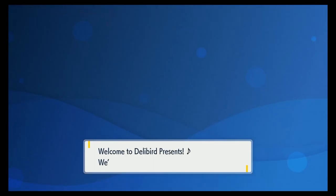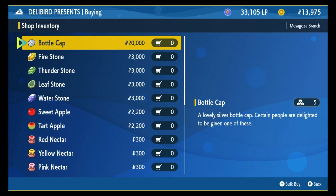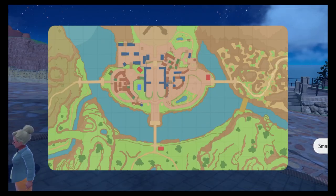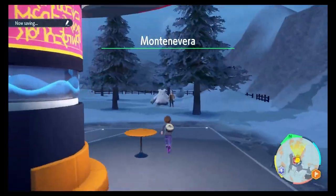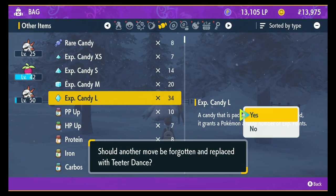In order to Hyper Train, you will need either a Bottle Cap or a Golden Bottle Cap. A Bottle Cap can be used to Hyper Train one stat, while a Golden Bottle Cap can be used to maximize all six of your stats. You can purchase Bottle Caps for 20k each at the Delibird Shop. To Hyper Train, you must speak to this guy in Montenevra next to Abomasnow. Keep in mind, Pokémon will need to be at least level 50 to be Hyper Trained.